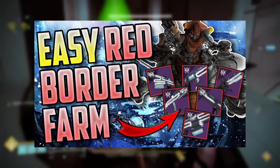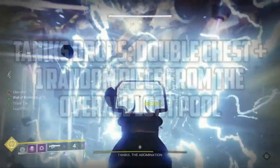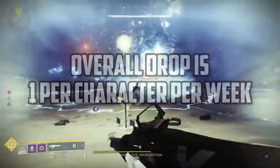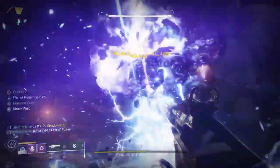If you watched my farming guide from earlier in the week, first let me make some clarifications for some of the info that I put in that video. The Tannix loot pool does cover every single possible armor and weapon in the raid, but only for the first clear of the week — that's my mistake. This along with the fact that the final boss encounter only drops the machine gun and the sword.